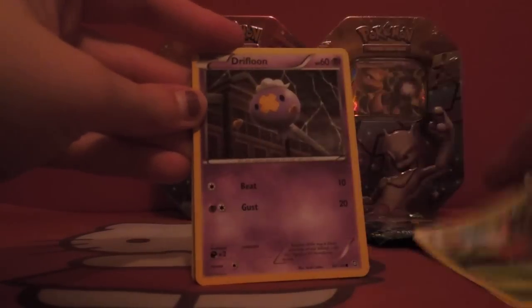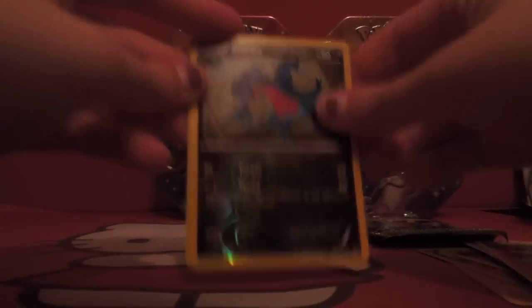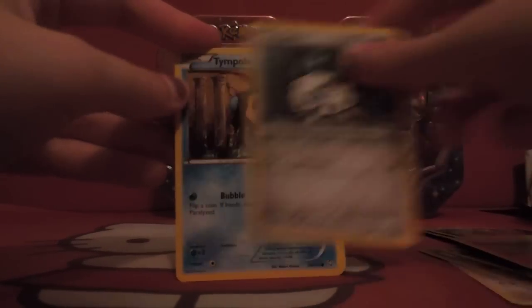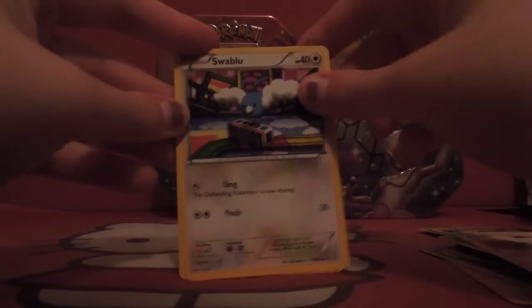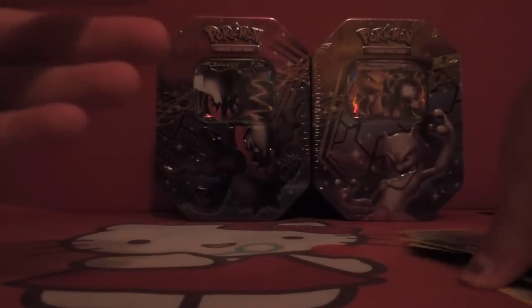Let's just go ahead and do this really quickly. Rufflet, Wurmple, Drifloon, Dino, Nosepass, Seel, Durant, Ninjask, Gabite, and Aggron. And we'll open up the last pack for that tin. Nosepass, Vulpix, Aerodactyl, Tentacool, Swablu, Swablu again, Silcoon, Zubat, Bidoof, and Marowak.